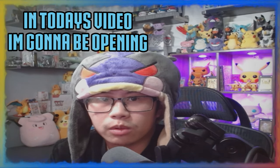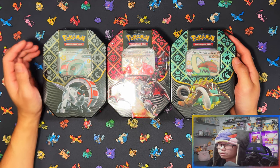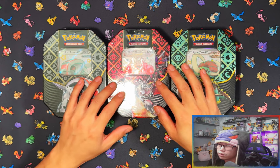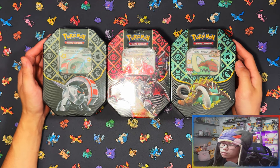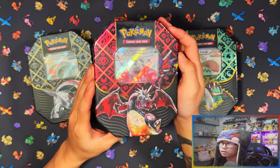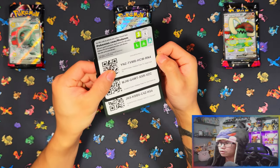Hello ladies and gentlemen — today I'm opening one of each of the PAL DMF8 small tins. Small tins time! I've done the mini tins and the big tins already. The big tins have five packs and these ones have four packs. Usually these are the ones we get in Europe or the UK, and the big tins are more of a US exclusive, though it's getting easier to get big tins in Europe now. Starting things off with Iron Treads EX, Charizard EX — Charizard is probably sold out if you're trying to buy them singly — and Great Tusk. Let me open these and I'll be right back. Here are your code cards for each of the tins.